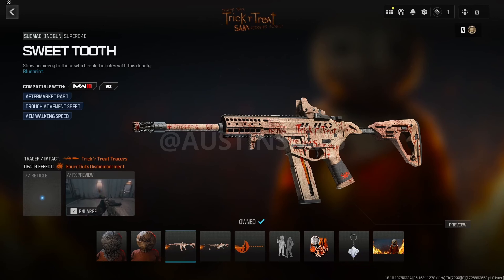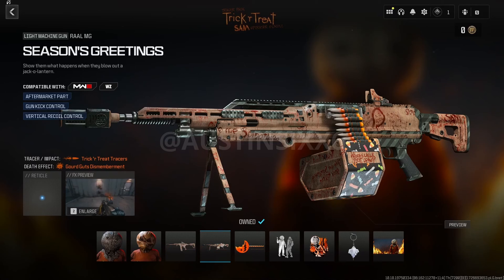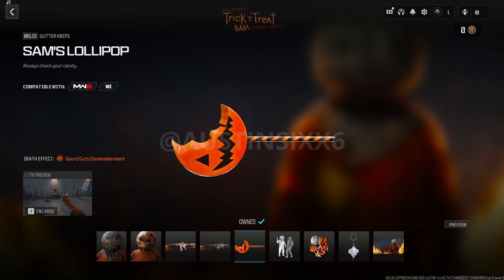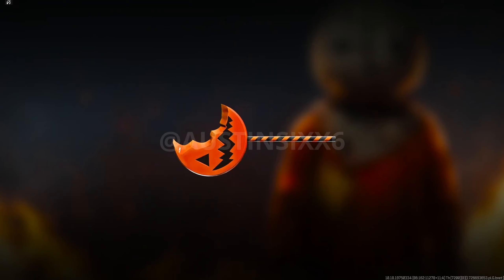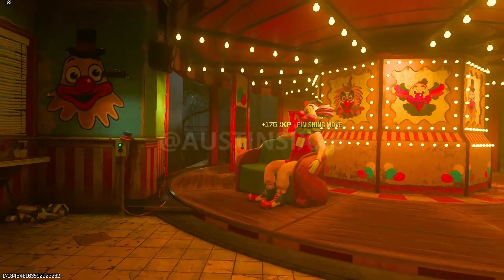The bundle arrives the same day the update goes live. It includes three different weapon blueprints: the first is for the Superi 46 called the Sweet Tooth, featuring Trick or Treat tracers and Gourd's Guts dismemberment effect. The second is for the RAM-MG called Season's Greeting, with the same tracers and death effect. The third is called Sam's Lollipop for the Gutter Knife — melee weapons only have a death effect. Sam also gets his own finishing move using the Sam's Lollipop, with three varieties: standing, prone, and knock. The rest of the bundle includes a decal, a weapon charm, and a loading screen.